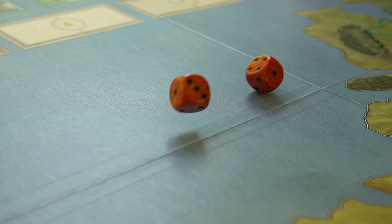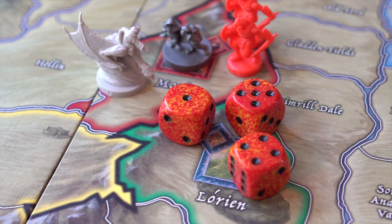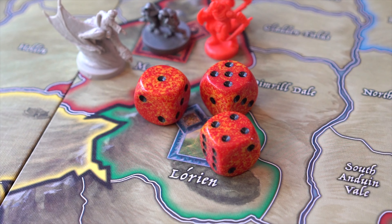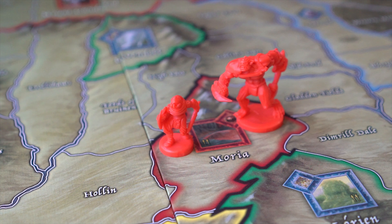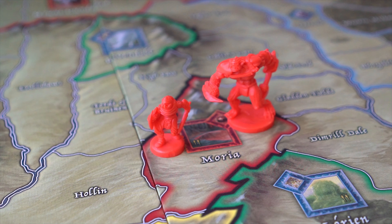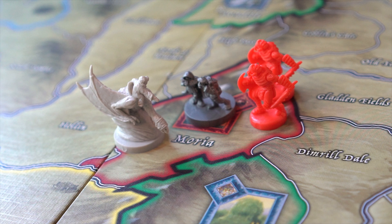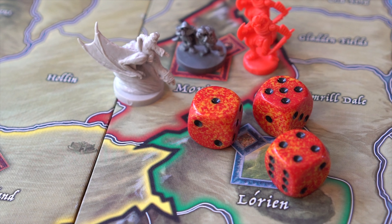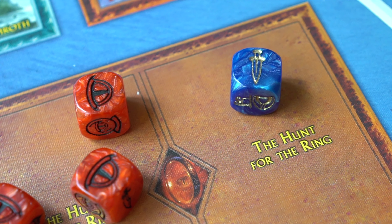There are also hunt re-rolls. If the ring bearer's figure is in a region that contains any of the following, the shadow player can re-roll 1 failed hunt roll die for each condition that applies: 1) a stronghold controlled by the shadow player, 2) 1 or more shadow army units, 3) 1 or more Nazgul. For example, if the ring bearer's figure is in a region with units, Nazgul, and a shadow-controlled stronghold, they would be able to re-roll 3 dice. These re-rolls also receive the +1 bonus for each free people's die in the hunt box.